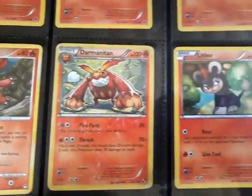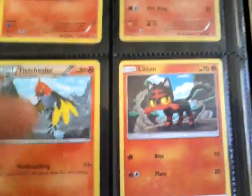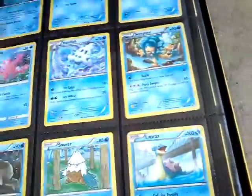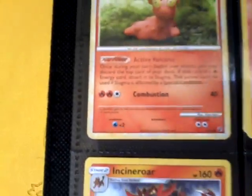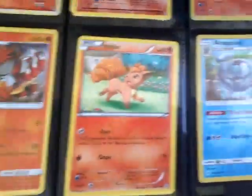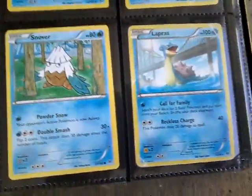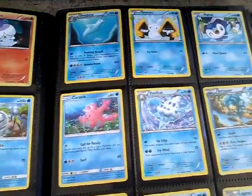I might do some pack openings on this channel. This Litten right here — that's a Sun and Moon starter. Same with Popplio. Incineroar is the final evolution of Litten, by the way. I still have yet to get a Torracat, so then I could put my Litten and Incineroar into a deck.